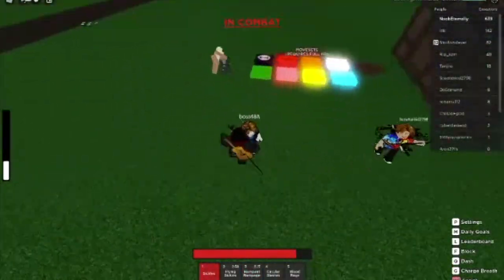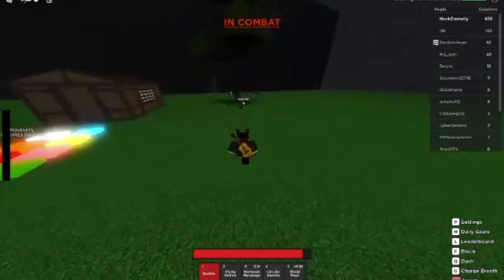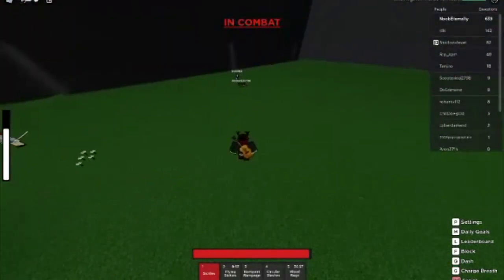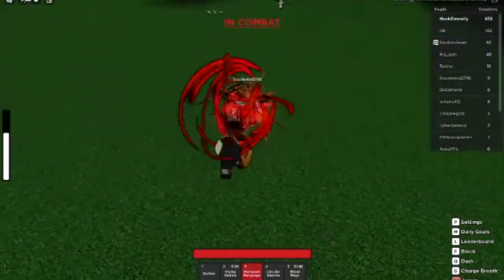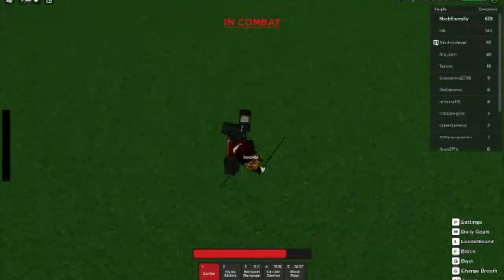Your first two combo starters, Rampant Rampage and Flying Sickles, can both be used to win M1 trades or shut down enemy assaults. If someone is rushing you with M1s, using those two moves can easily catch them off guard and start a combo. Finally, when using Blood Rage, it's recommended to wait for your opponent to dash and then hit them after they waste it. Sickles is a powerhouse, and once you've mastered everything you need to know to use it, you have almost no weaknesses.